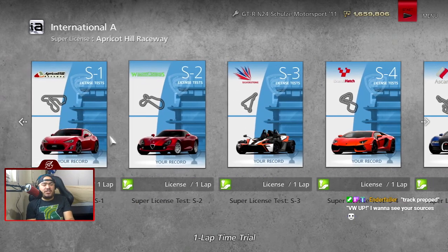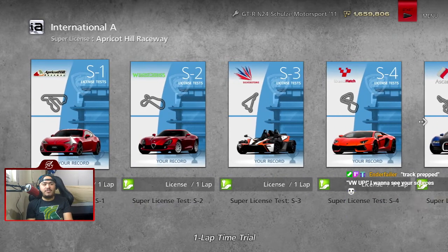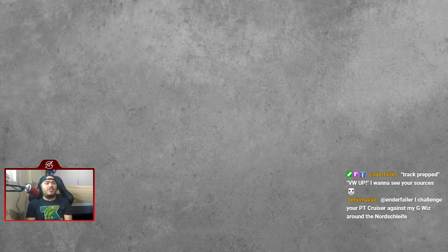So just looking at the GT6 fashion, these are really easy. This one's a bit difficult because it's a gimmick — it's Ascari with the Bugatti Veyron. The picture says it all by itself. But first up, Toyota GT86 around Apricot Hill.